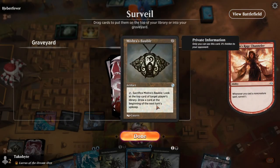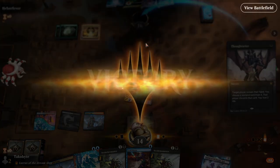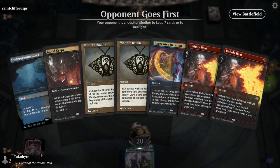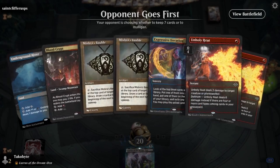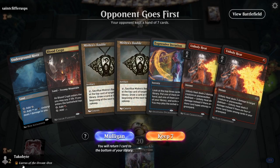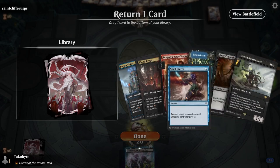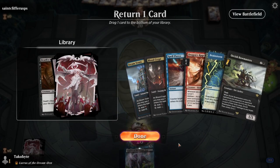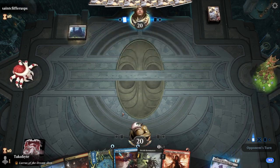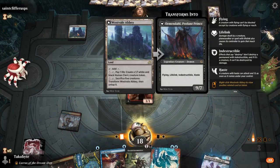Another Mishra's Bauble. Why didn't they cast Channel last turn? Maybe I'm not supposed to... Should I have mulliganed because I don't have Thoughtseize and Spell Pierce? I think I am — I'm very scared. Especially because I'm going second, I need to Spell Pierce on turn one.